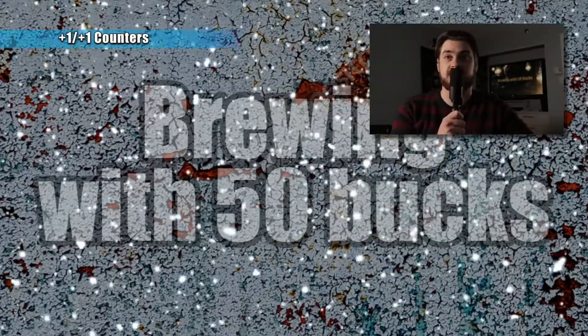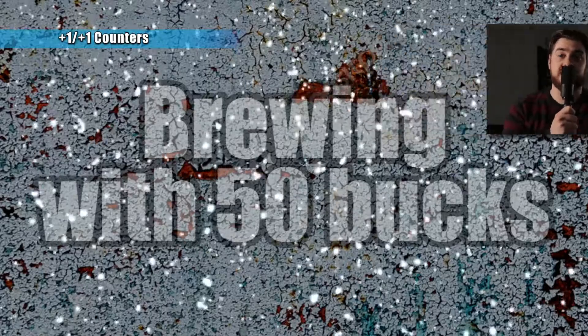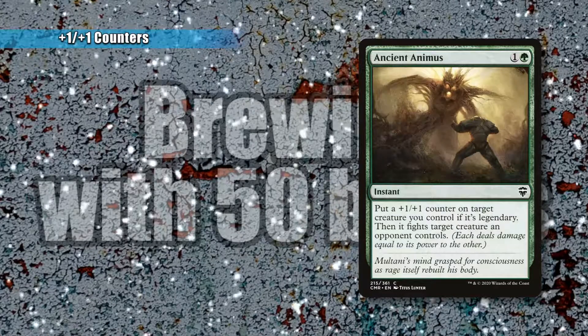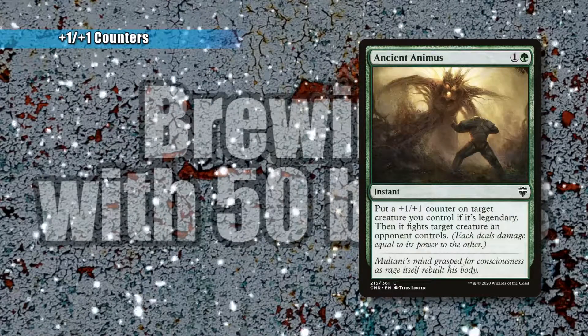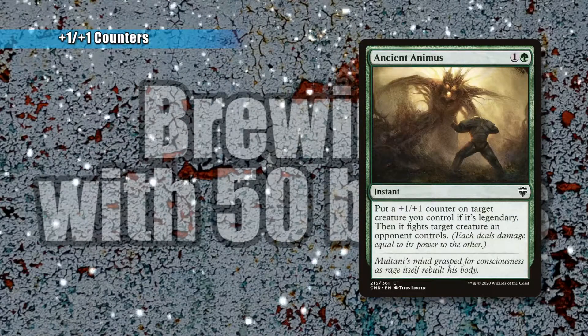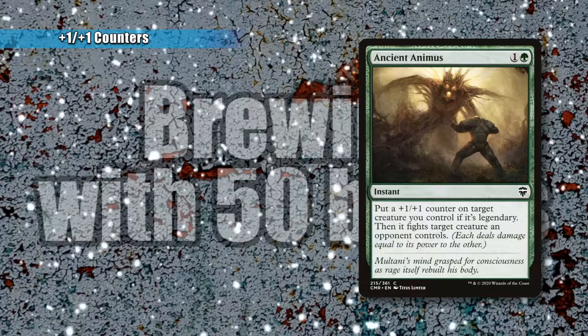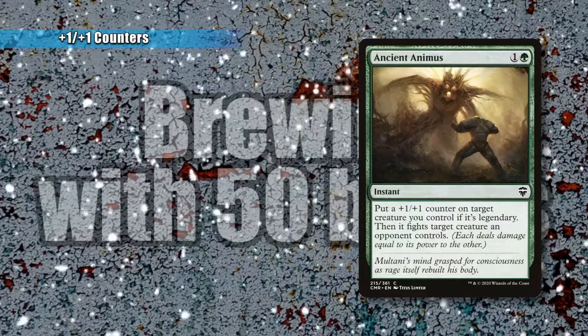Now let's talk about our plus one, plus one counters that'll fuel Sarolf for his massive wipes. Our first one is Ancient Animus, which puts a plus one, plus one counter on Sarolf and lets you fight a creature. You put a plus one, plus one counter on something, you fight something, they die, and you get another plus one, plus one counter on Sarolf. So you're effectively killing a creature and putting two plus one, plus one counters on Sarolf.